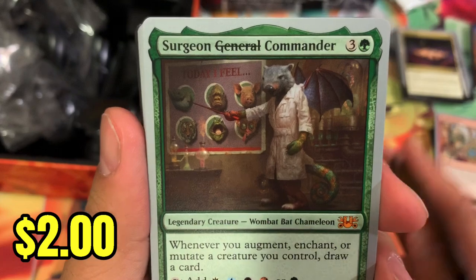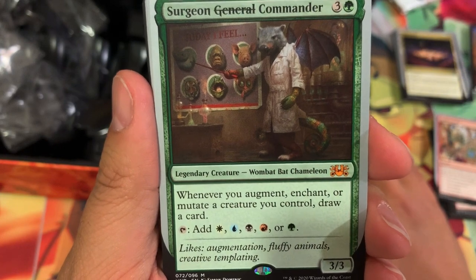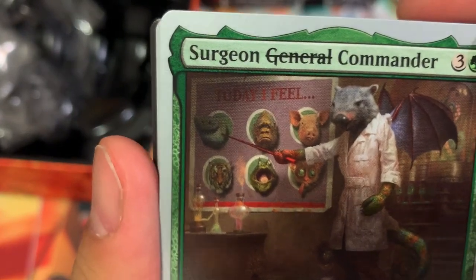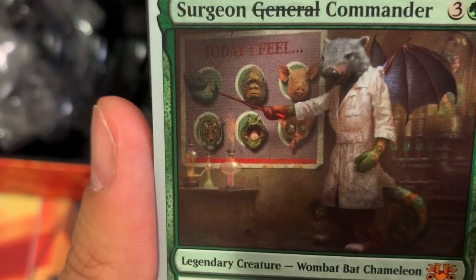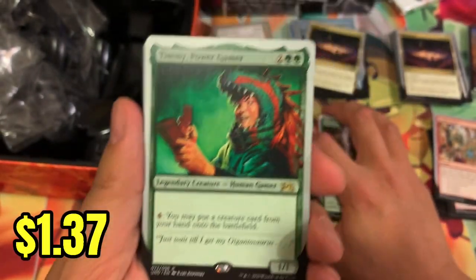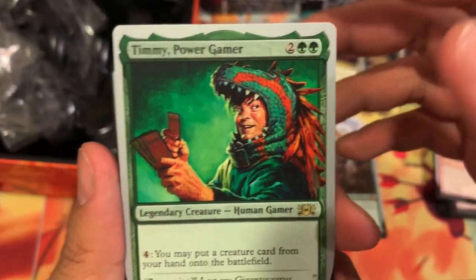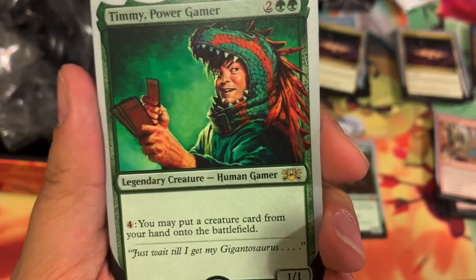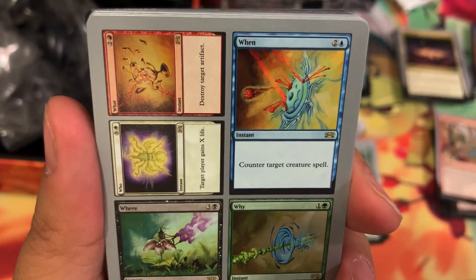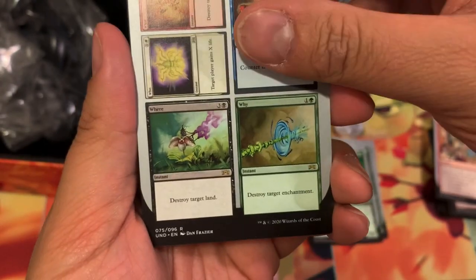We have our mythic Surgeon General — crossed out — Commander. Whenever you augment, enchant, or mutate a creature you control, draw a card. Look at that — today I feel like a shark, a gorilla, pig, tiger, frog, or some googly-eyed freak marsupials. Timmy Power Gamer — you may put a creature card from your hand into the battlefield. I've never seen these four cards: Who, What, When, Where, and Why — all kinds of abilities there, pretty cool.